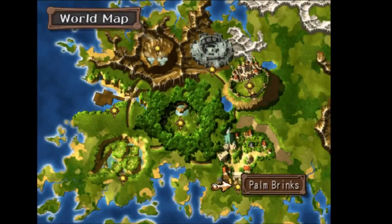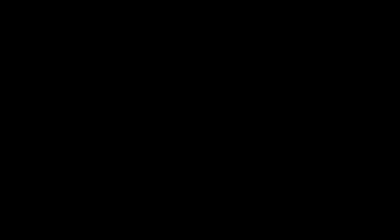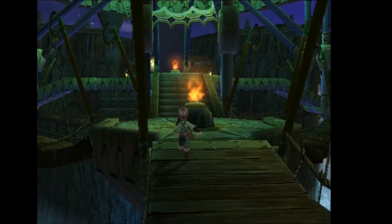The Moon Crystal scoop can be found in the future Starlight Temple. Go to the Time Gate to the Starlight Temple in the future, then go to the center area on the first floor. Point your camera upwards towards the Moon Crystal, and with that you will get the scoop.